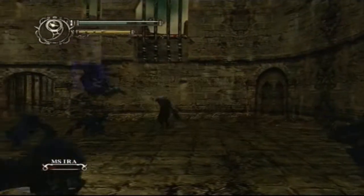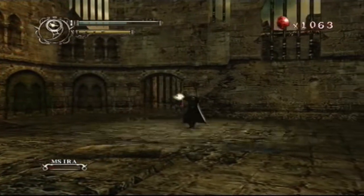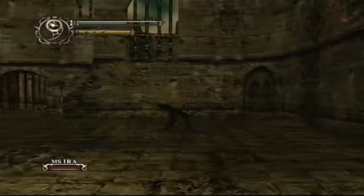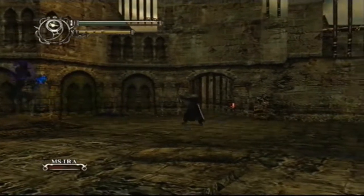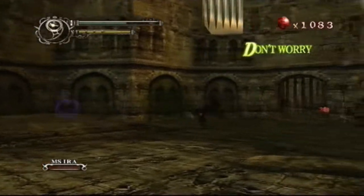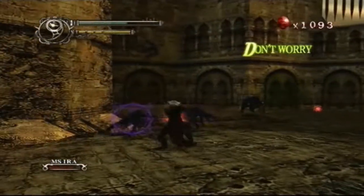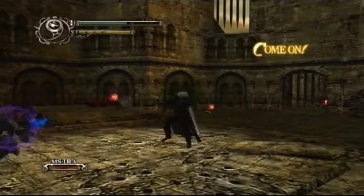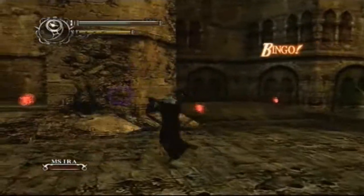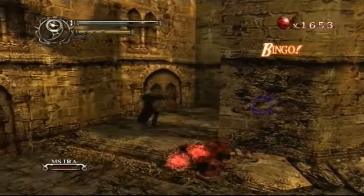Bang bang bang bang! Oh fuck you! Yaaah, mothafucka! Like a badass! What the fuck is that — a White Orb! Crystal that will condense the Demon Star and recover your magic power. That seems pretty sexy.